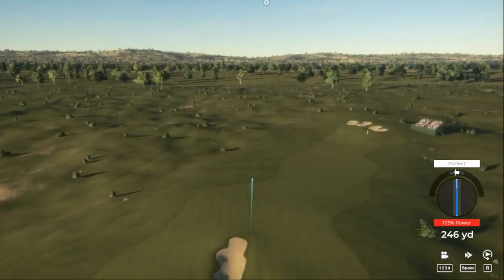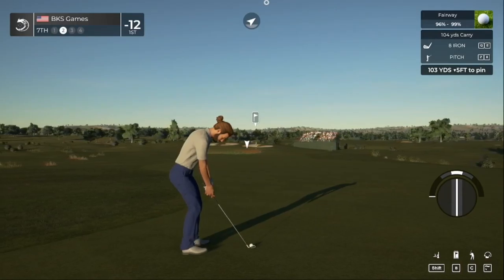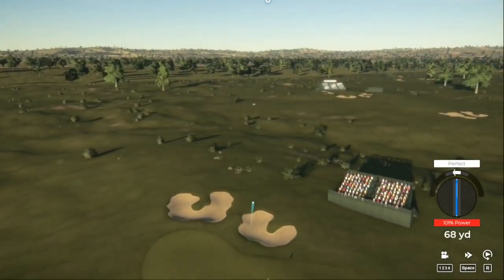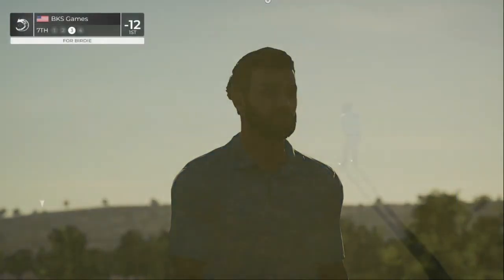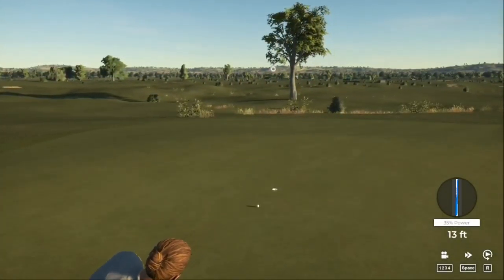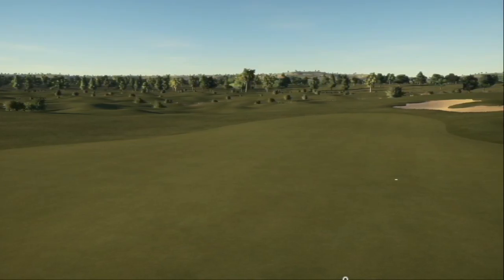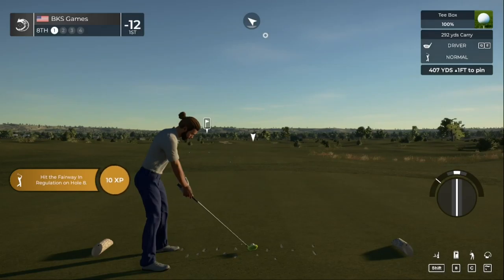Looks like we're heading to the fairway. Very aggressive line over the bunker — we got it, staying in the fairway. This one's about 105 yards out. Heading for the green — safely on the green. Here we have a 17-foot putt. That one could've used a bit more pace. Sitting at 12 under for the round. In this final round the leader is so far out ahead — I don't know if they can be caught, I'm gonna be honest.